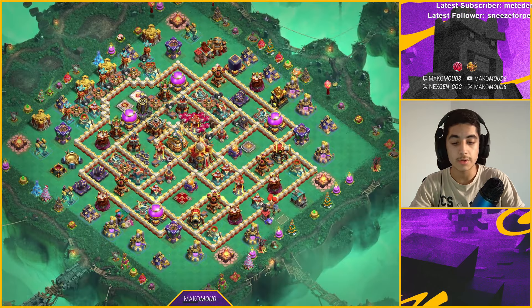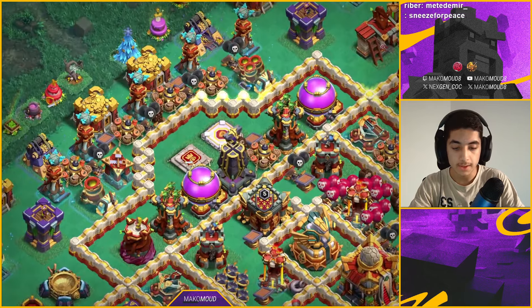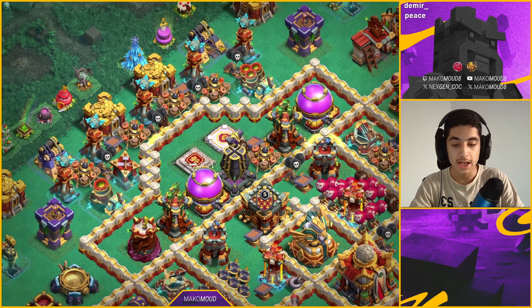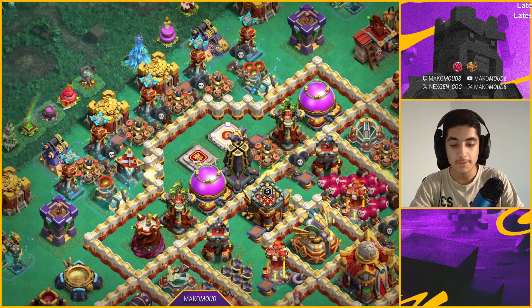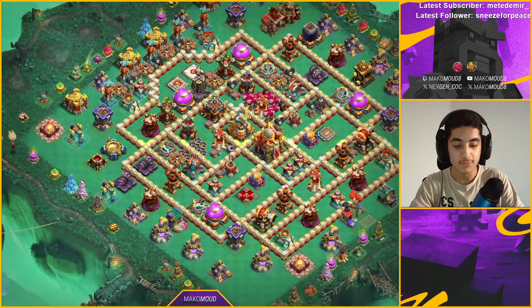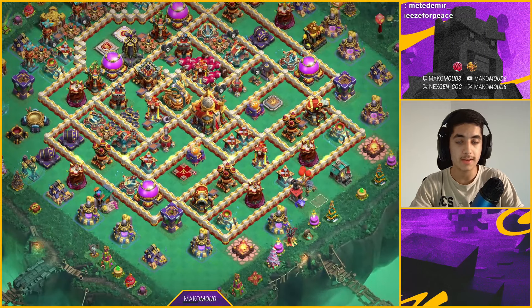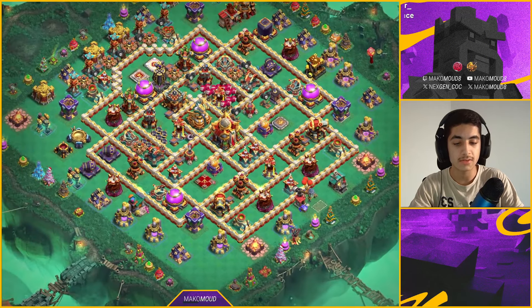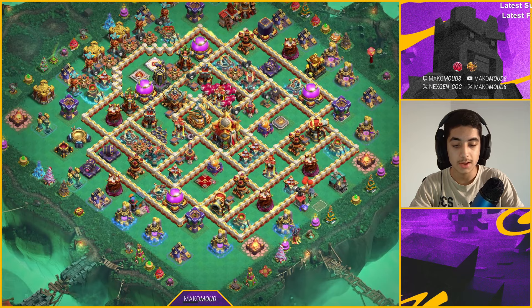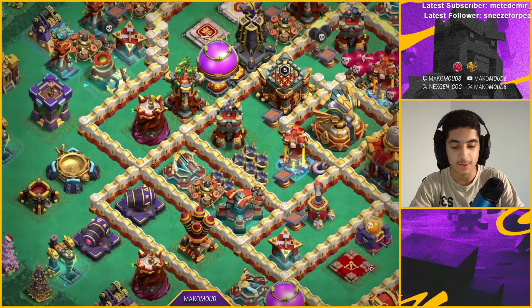Here's another base. This one also defends Root Riders and Dragons pretty well. It's mainly this compartment right here — the CC in the Monolith compartment. Look at those Teslas: if the heroes go there or any Root Riders step on that area, they're basically gone. This base is pretty decent, it has a lot of compartments where people can mess up with super witches. There's not too much fireball value — I wouldn't say there's much — except maybe the expo.